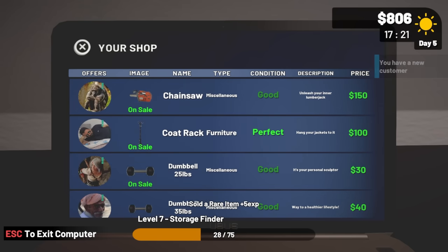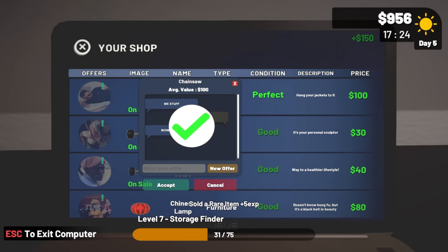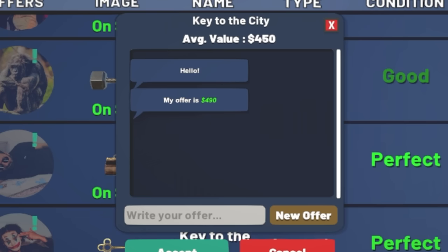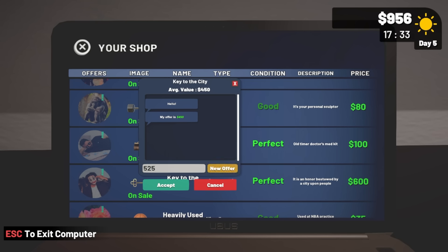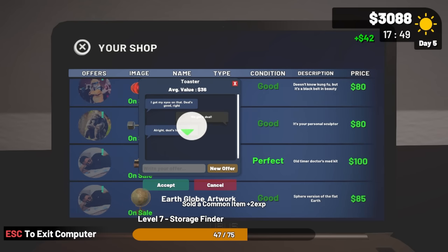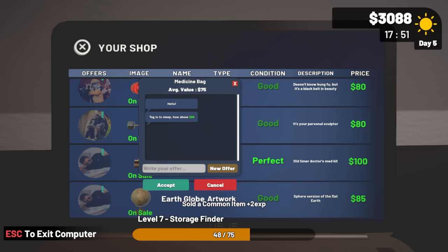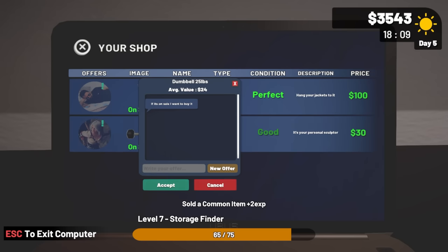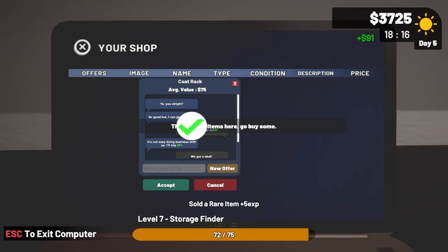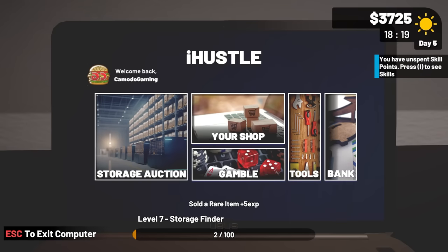Someone offers 200 on the jewelry box — maybe I could have got more. 150 for the chainsaw. For the key to the city someone offers 490 — would you do 525? They counter at 512 — I'll accept that. Most of the other items I can get rid of at standard value. The coat rack gets offered 88 — would you do 95? We settle at 91. We end up at 3,725 bucks.